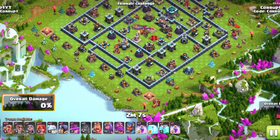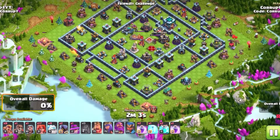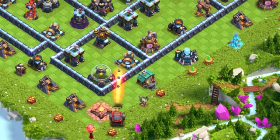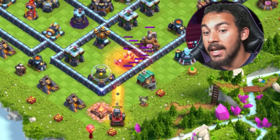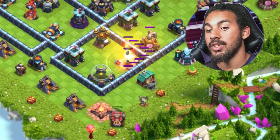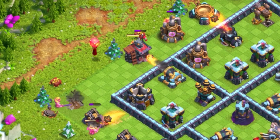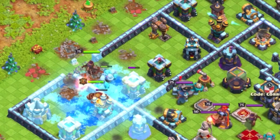You're going to start this off by using the Flame Flinger on one side, in order to clear out multiple defenses and also creating a funnel on the interior side, and exteriorly using Super Barbarians to help clear the regular trash buildings. One side of the funnel being set by the Flame Flinger allows you to use a Hero Dive on the other.